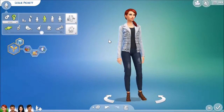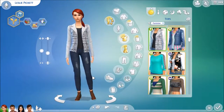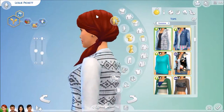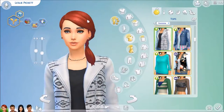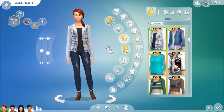Let's take a quick look through her outfits. This is her everyday look — it looks very comfortable. I really like it, and I love her hair. That hairstyle came with the fitness pack — it's such a simple ponytail, but I think it's adorable. Moving on: we have her formal, her athletic, her sleepwear, her party wear, and her swimwear.